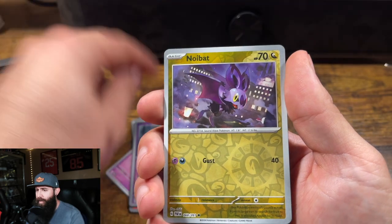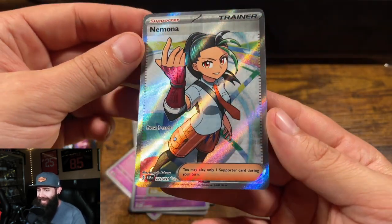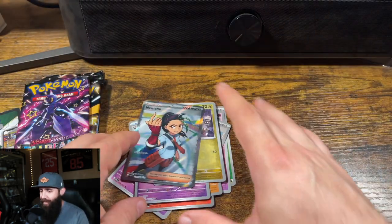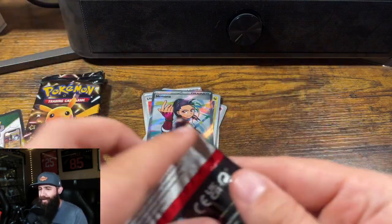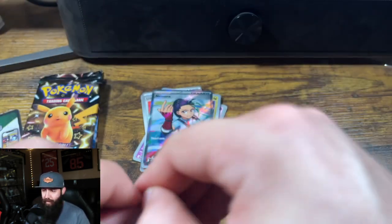Gimme-gul reverse. Noihat reverse. Oh! Okay! Alright, not a bad start to this tin. Nimona — nice. I do not have my sleeves handy, I was not prepared, but I will sleeve those, don't worry.